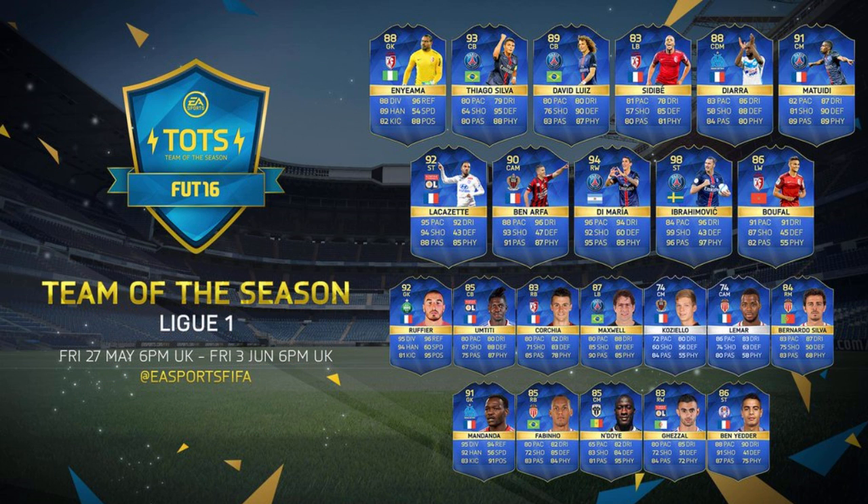Row number 2 is just stacked with brilliant players. We've also got Ben Arthur and Bufal on row number 2 — both of them are 5-star skillers with some brilliant stats, and they just look like great Team of the Season cards.